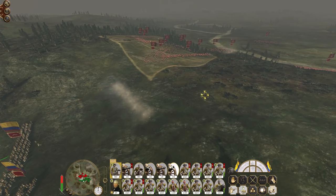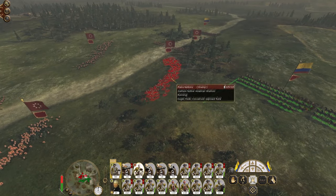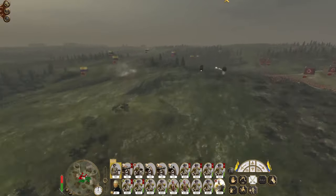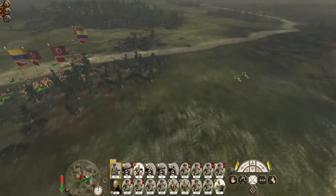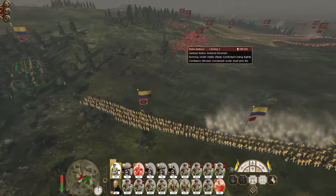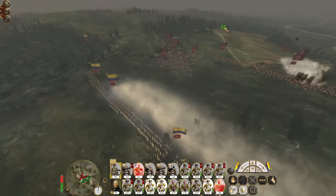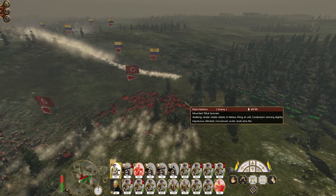All howitzers — do some attack-ground canister. Charge native warriors just to pin them. All my light dragoons to smash into the bowmen. They actually managed to route the mob. Either way, they might come back — especially the light dragoons. Mount tribal gunners are moving in — send in my household cavalry.